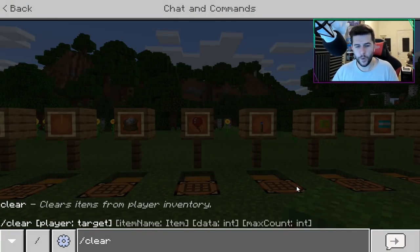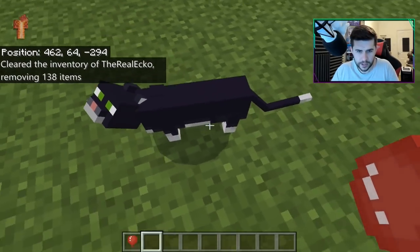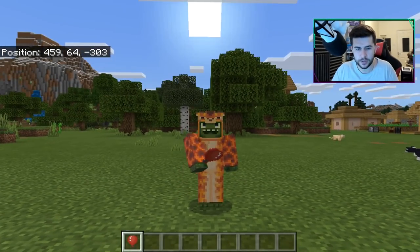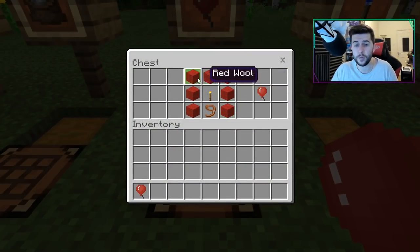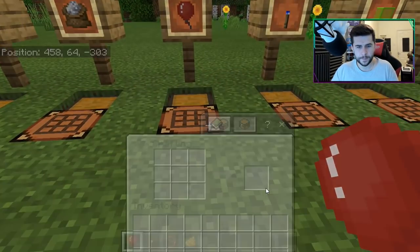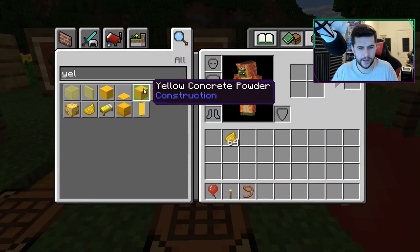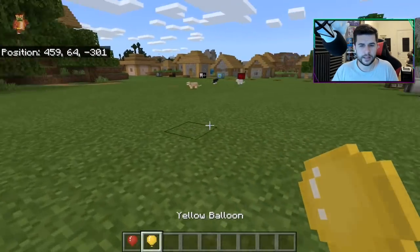Moving on to one of my favorites — the red balloon. I know from experience of using the Education version that if you want to use a balloon you have to create latex, but with this one you don't. If you wanted to craft yourself a balloon, you need whatever wool color around the outside, a torch, and a lead. So for a yellow balloon: yellow wool, lead at the bottom, and those go around — the outcome will be a yellow balloon. Let's go unleash some animals!